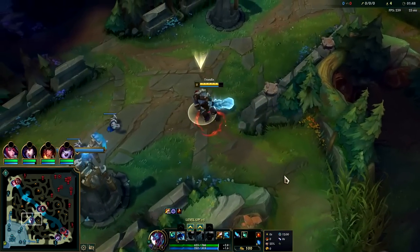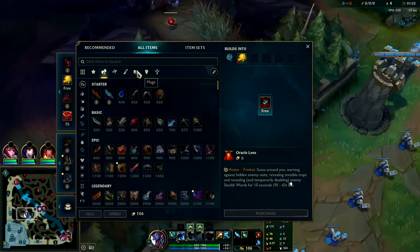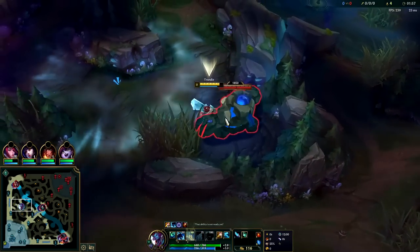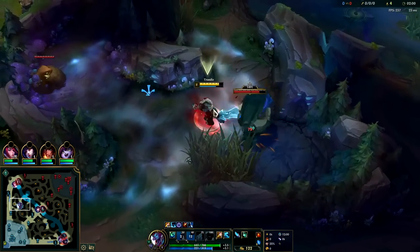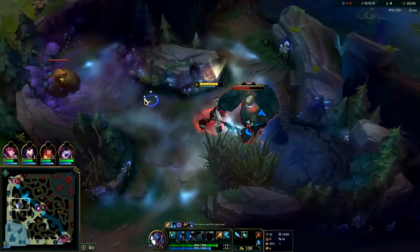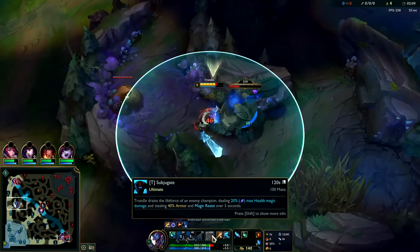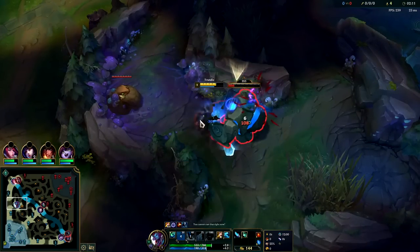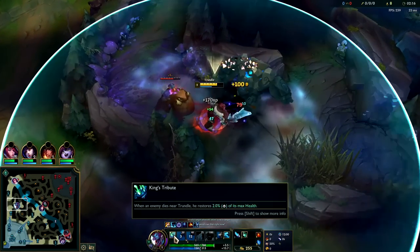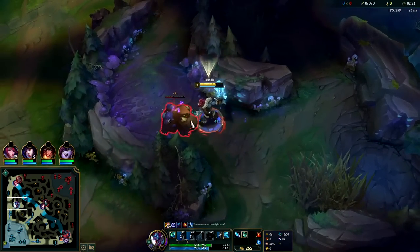Sunfire gives you that AOE burn - it's gonna let you take your raptors pretty easily. BORK doesn't, so if you do BORK rush your solos will be a bit better, but with Sunfire it's gonna be much more stable. After Sunfire we'll look for BORK into Titanic and we'll have a whole lot of on-hit damage. Try to fight on top of your W - it gives you a bunch of extra movement speed, attack speed, and increased healing. So if you build lifesteal with things like BORK it's great. Your only inherent healing is from your R and from your passive: if an enemy dies in the general area within this circle, you get a chunk of that health.